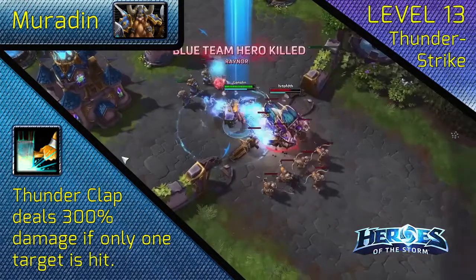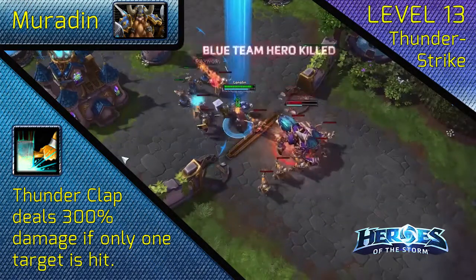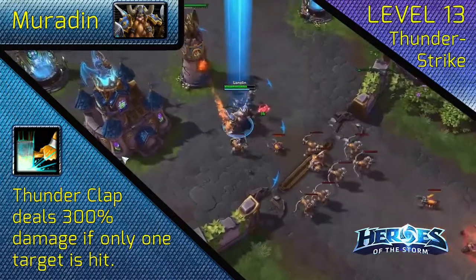At level 13, choose Thunderstrike. When facing off against a solo enemy or a tough boss camp, you will quickly deplete their health reserves.